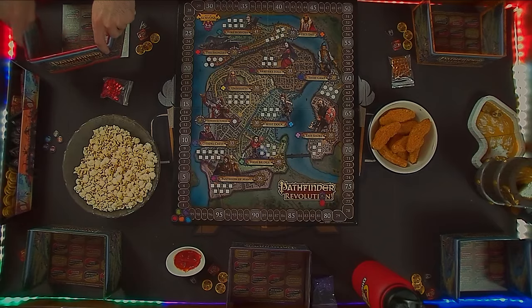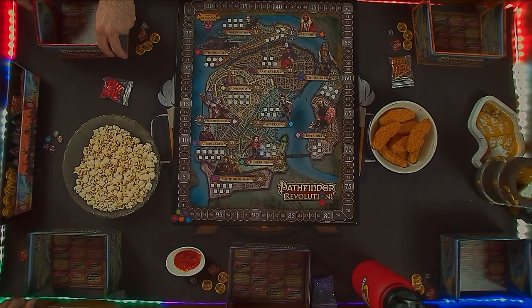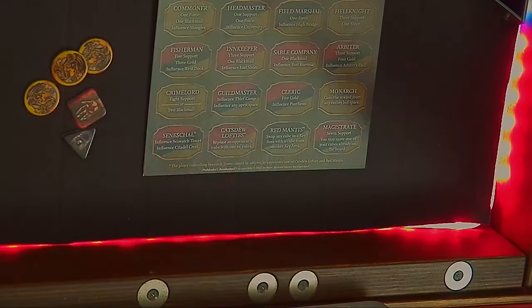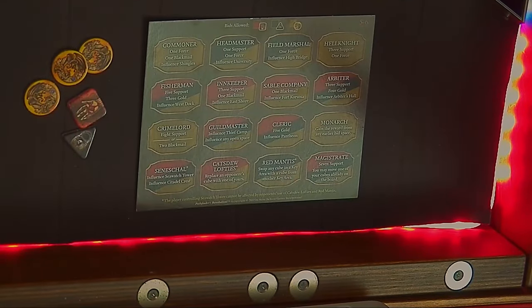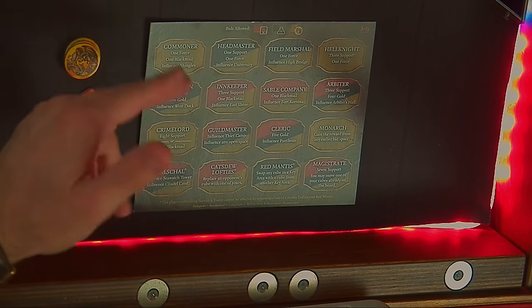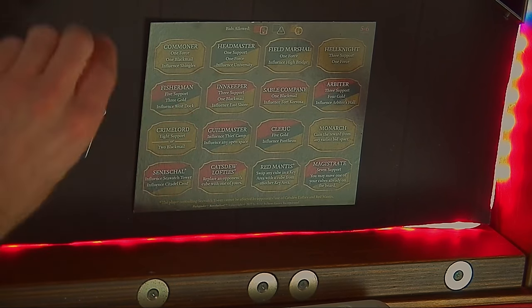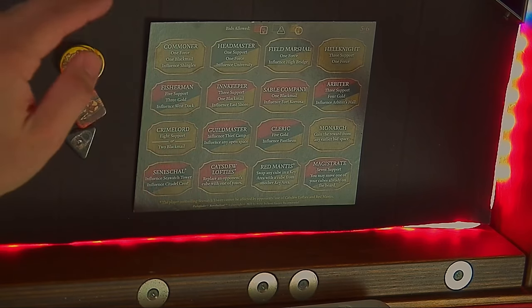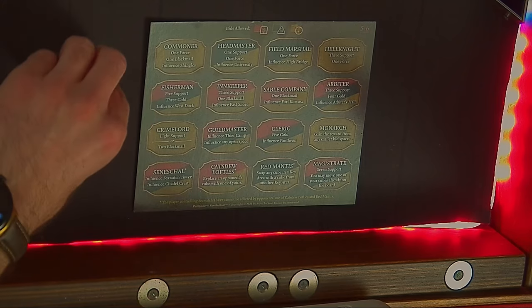You cannot lie — it's just public information at the start of the round what is in everybody's purse. Then you'll load up your player screen around your bid board so that nobody else can see what you're doing. I'm going to remove my player screen so everybody can see while I'm teaching. All of these spaces on the bid board are color-coded to tell you which tokens you can use to bid on each of those spaces.